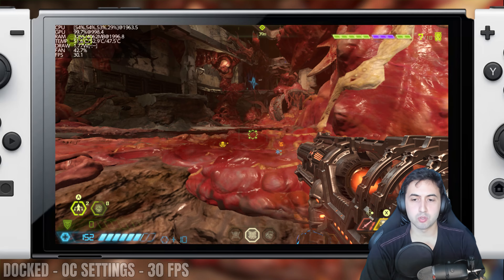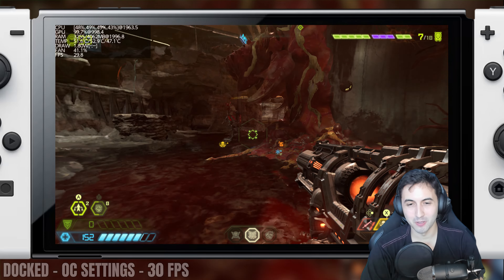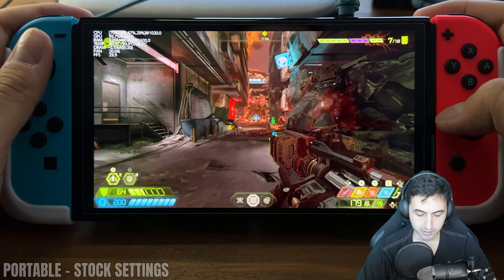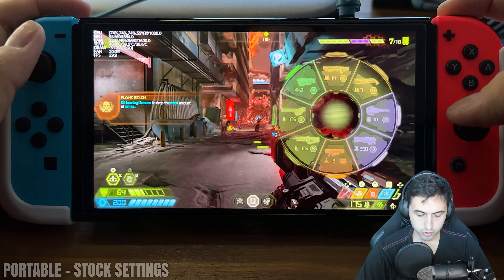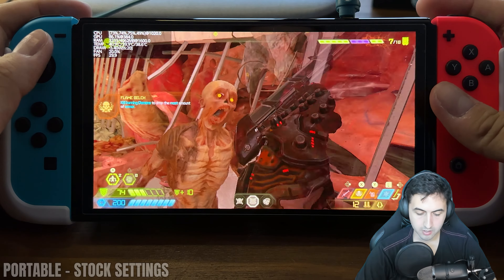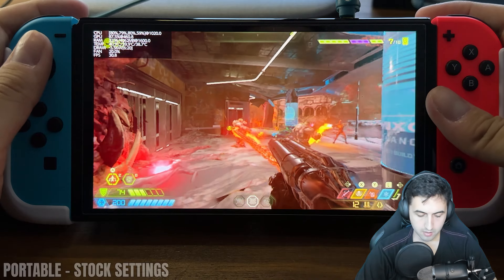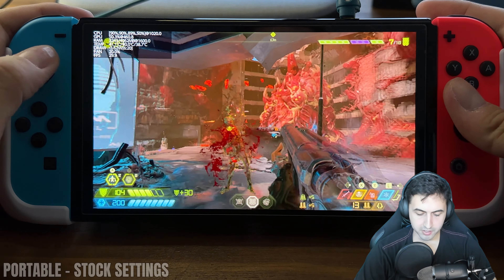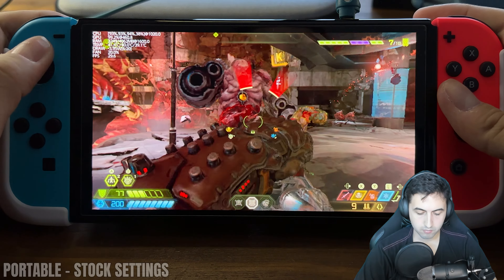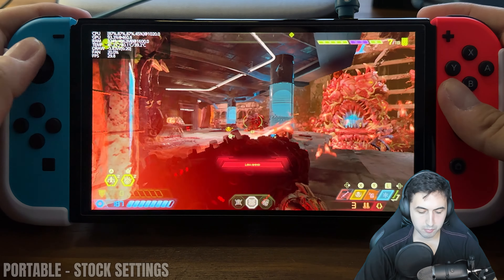Alright, I think it's time to show you handheld and let's see if we can make a miracle happen on that one. Welcome back, now in handheld. Stock settings — this is how the game shows up by default. 30 FPS cap, lower resolution than in docked mode obviously. I think slightly lower settings as well. I'm noticing that it's getting kind of blurry despite having a smaller screen — you can notice it. But again, I'm in one of the most demanding levels, at least from what I played on my PC.